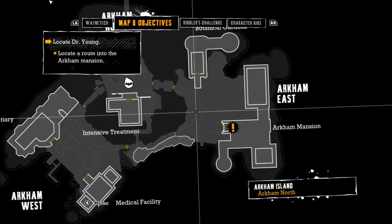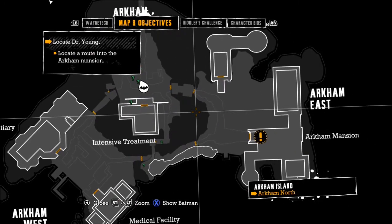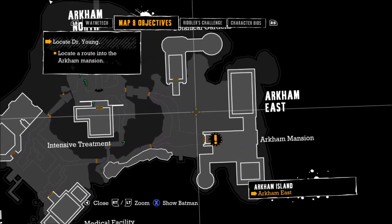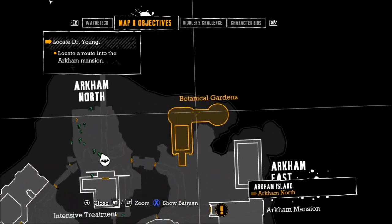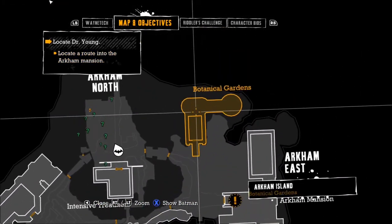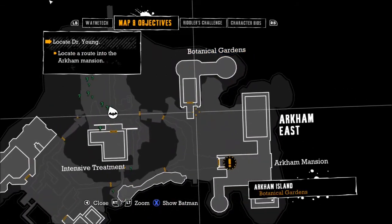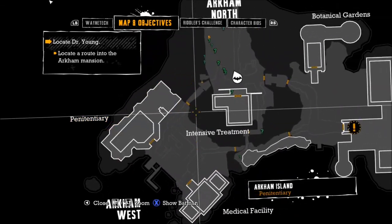Locate a route into the Arkham Mansion. So that was the main building in the other courtyard there. And this is a map of Arkham, so it's pretty big, pretty decent. There's lots of corridors in each of these buildings, which is cool.